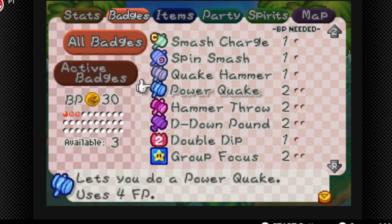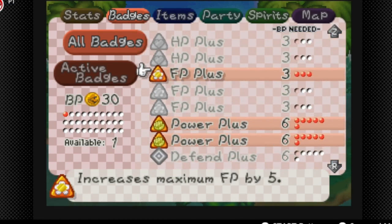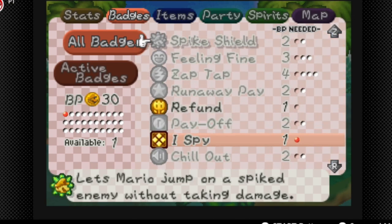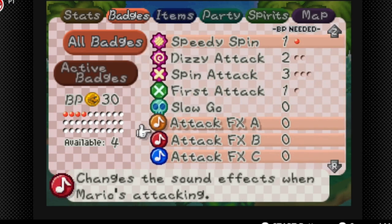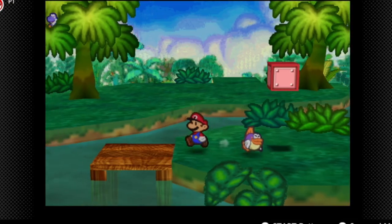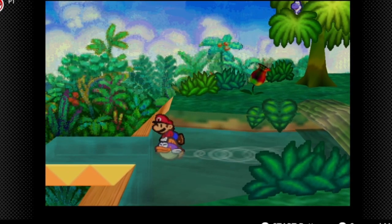We're going to get the Power Quake badge. These are good badges. I just want to do one more thing. We're going to get rid of FP Plus now that we've increased our FP, and we're going to replace it with Spike Shield because we need it later, and Ice Power.